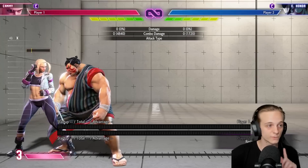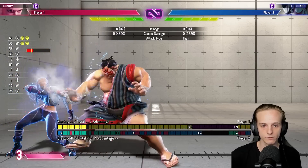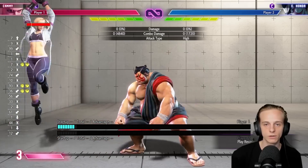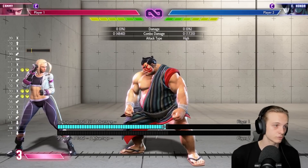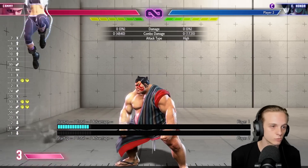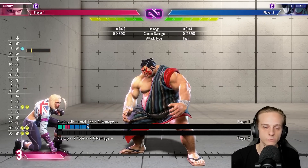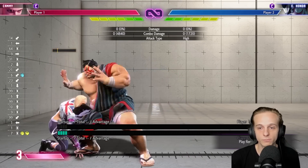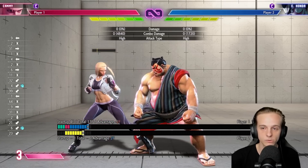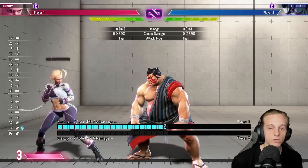Number two is hand slap. This option is a true block string, so you can't parry it even if you're pressing parry the entire time. If you're trying to go for a parry to cover H-Headbutt, you're usually going to be safe because hand slap is a true block string — there's nothing you can do. It's plus four, but because you're too far away nothing really happens most of the time, especially if they space themselves out. Because nothing comes out, you can always try to parry and you'll be fine.